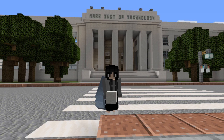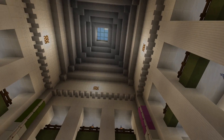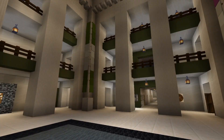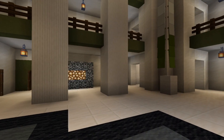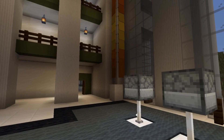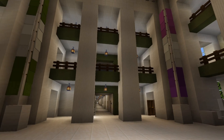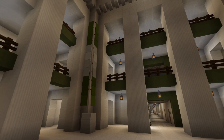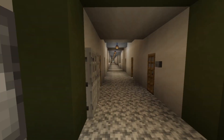We're here for a tour, and here we are looking around in Lobby 7 — the front door to campus. Everyone who has been involved with MIT has passed through here at some time, and it's been recreated in detail by a lot of students.